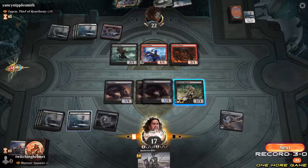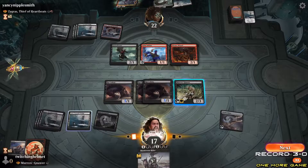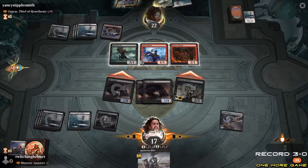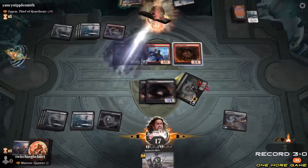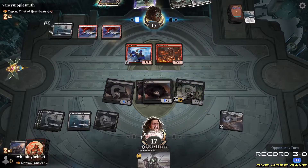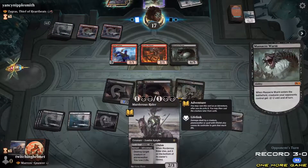That sucks. It's going to be minus two, minus two, and I have no buffs on anything. Damn, I didn't mean to attack with that. Explorer is like Pioneer for standard. This is so unfortunate — my entire board is going to die right now. I do have a removal effect.